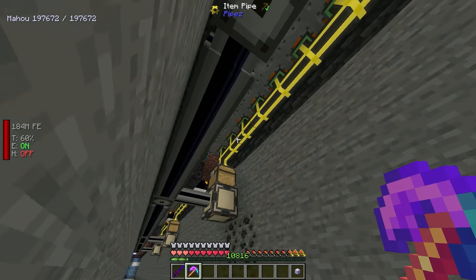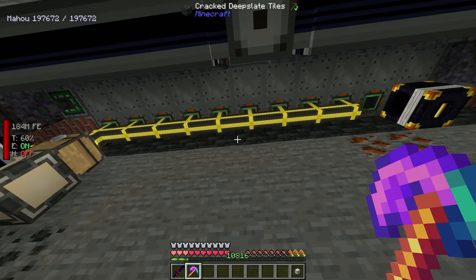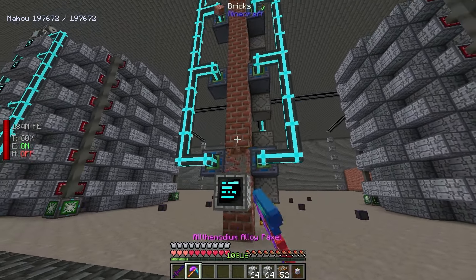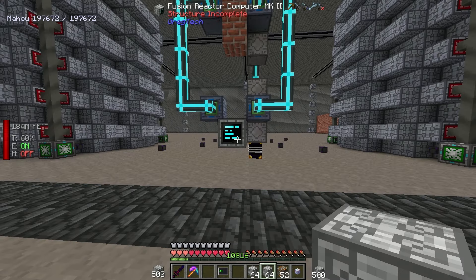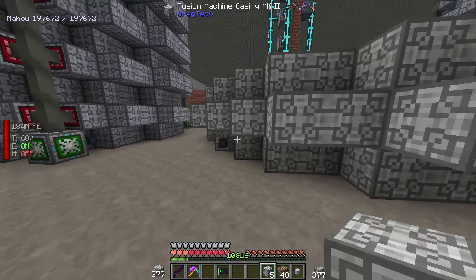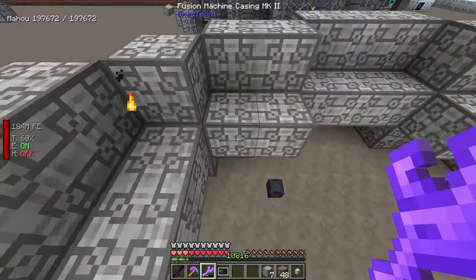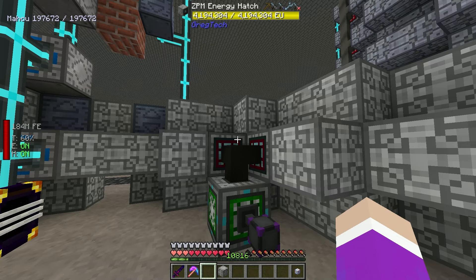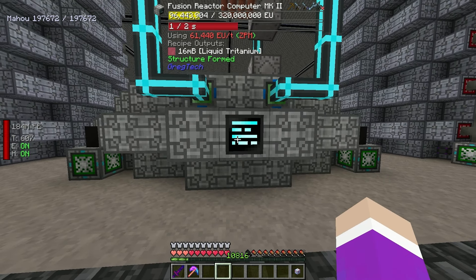The glitch happened again - the assembly line is stuck crafting ZPM emitters. I now have 10,000 of them. You can see it's at 100% completion but still crafting, which should not happen. I think it's a bug with the exporter - it skipped one item and exported everything else. The only fix is to take out an item to reset it. But now we should have everything to make the Mark 2 fusion reactor.